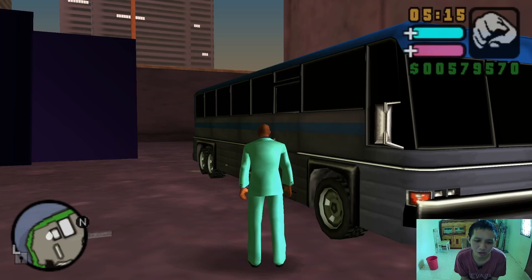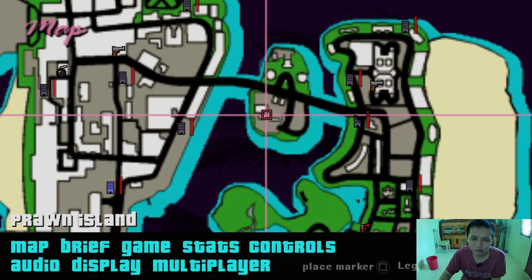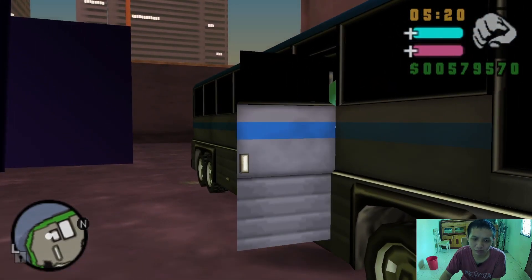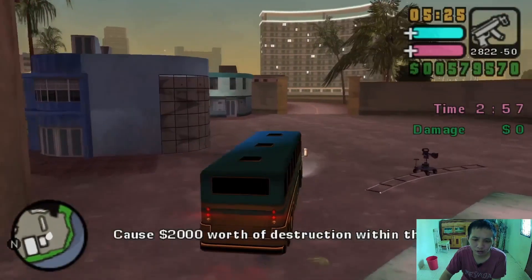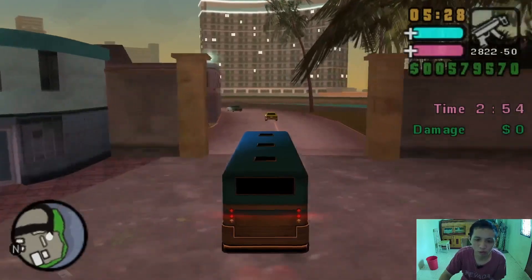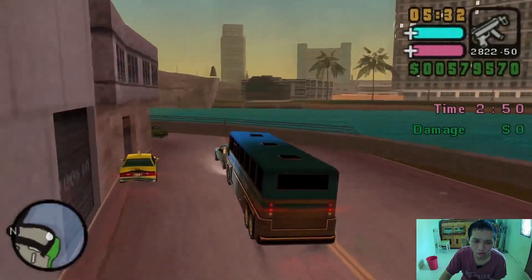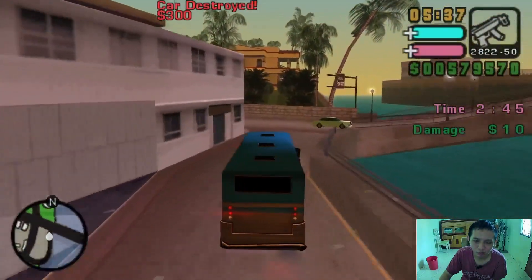All right, here we are. Let's see what's gonna happen on this side mission. We are located on the Brown Islands area and this is the running mission. We need to destroy 2000 worth of war damage with vehicles — cars or motorcycles.